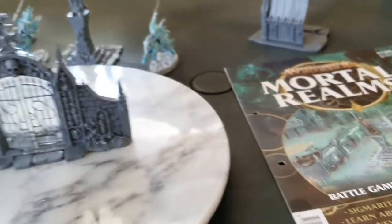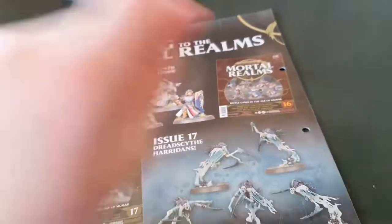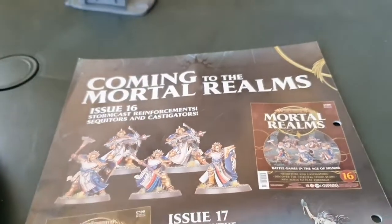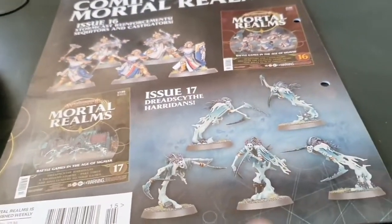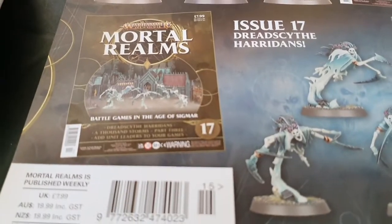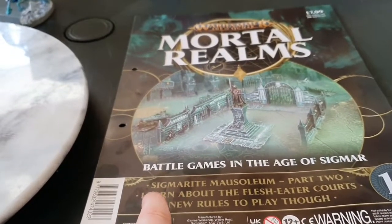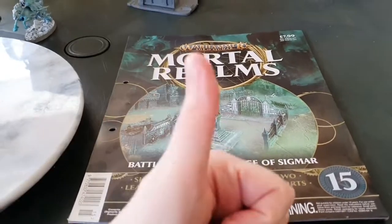I hope you've enjoyed this review and look at putting together part two of the mausoleum from issue 15. Remember you need issue 11 and issue 15 to make your mausoleum complete. Coming up: issue 16 is Stormcast reinforcements — Sequitors and Castigators — two dudes with repeater bolt throwers and three with axes and shields. Then issue 17 gives you five Dreadscythe Harridans. Please like, comment and subscribe — thank you for the support, stay safe everybody, bye bye!